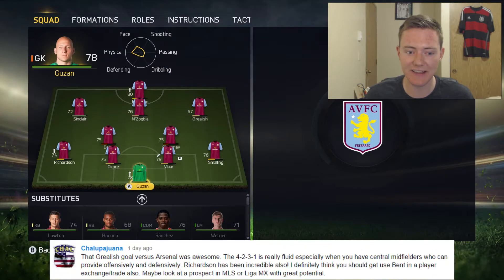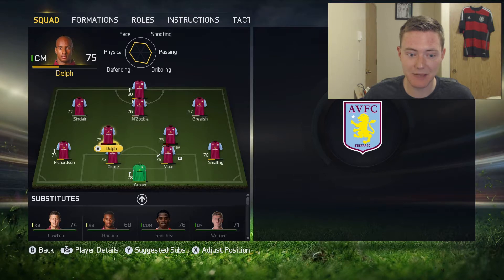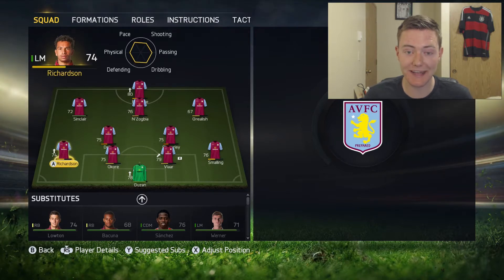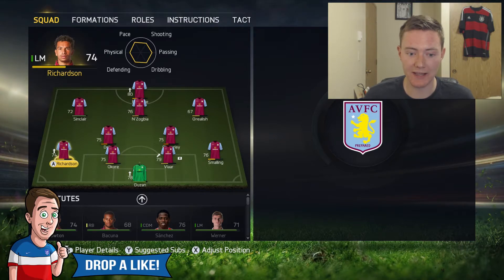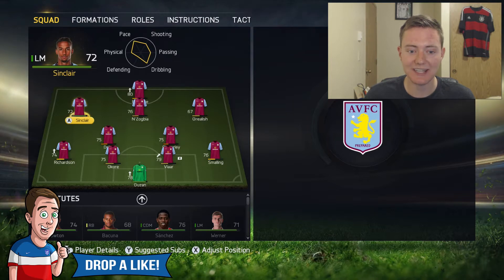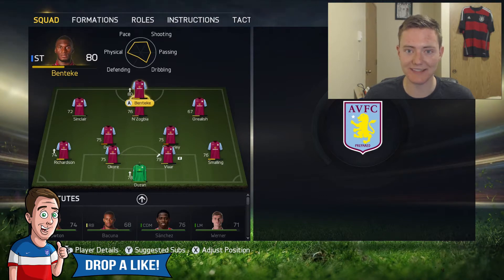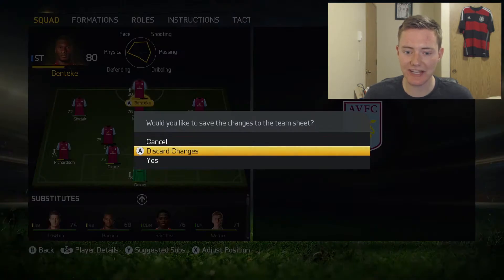So that's exactly what I've done. I've still got Guzan in the net. At left back I've moved Richardson back because most of you have been commenting he's not really an attacking player, and I don't see where else he'd fit - I don't think he'd be a CDM. So we have Corey, Vlaar and Smalling in the back, Cleverly and Delft at the center defensive mid roles, Sinclair, Zogbia and Grealish at the attacking mid roles, and Christian Benteke up front.